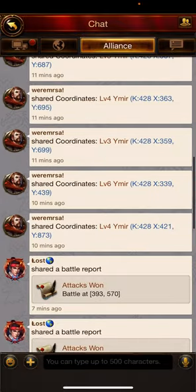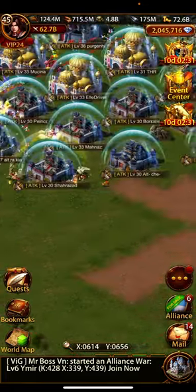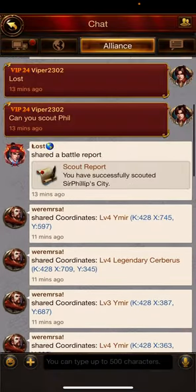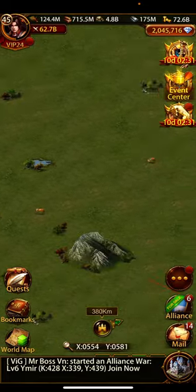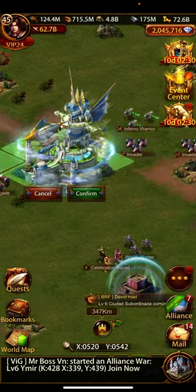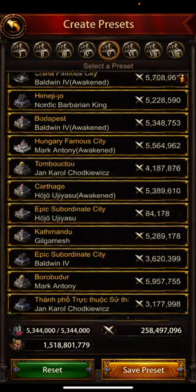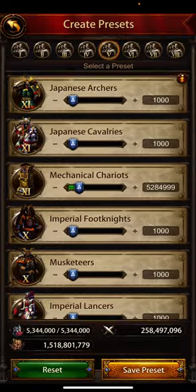I've got all the buffs and I've changed the monarch gear. Here he is — he's bubbled. Let's see what happens. Let me bookmark him. I'll port before the hit just to be sure they don't get a counter on me. Let me check my march again. My march preset has all the subs.